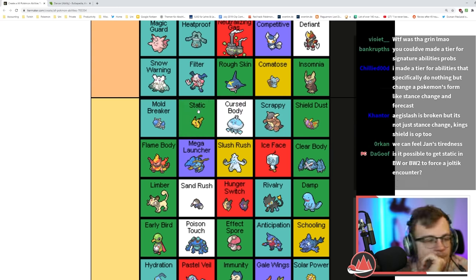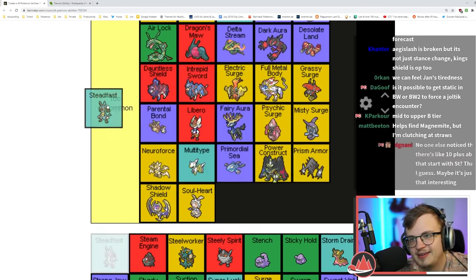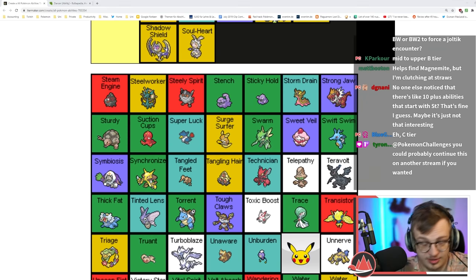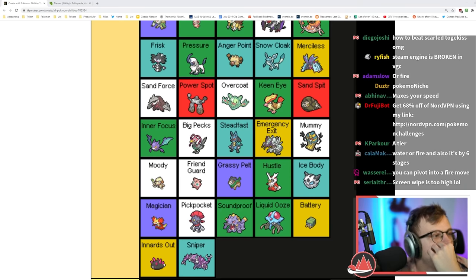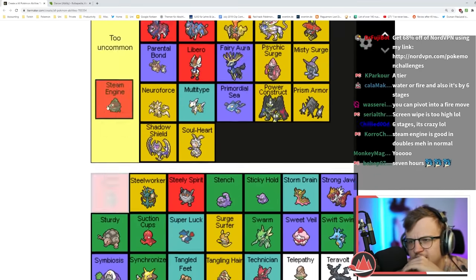Steadfast increases your Speed when you get flinched — so niche. Steam Engine: when hit by a fire or water move, Speed is increased by six stages. That's actually pretty good — switching into a Fire type move is not that hard and then you sweep.